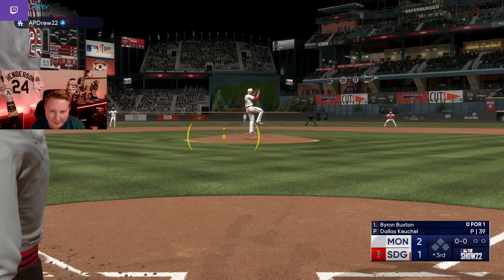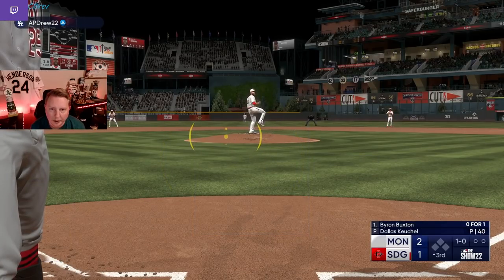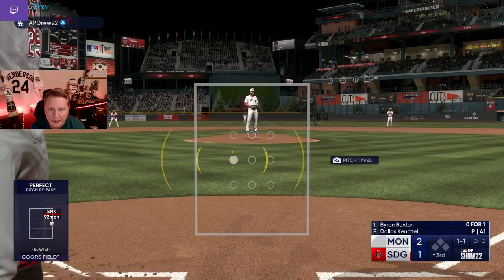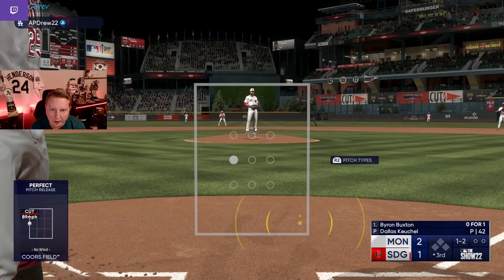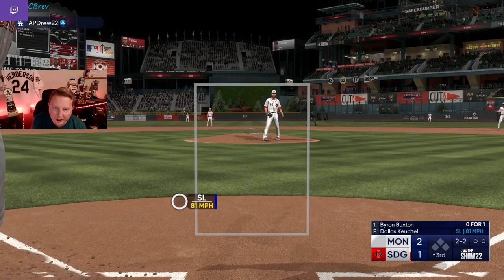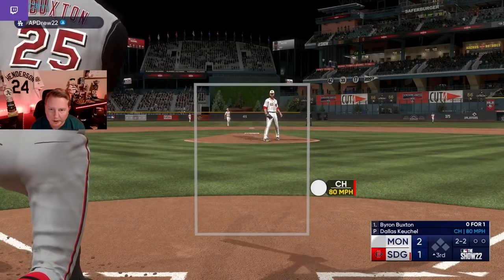First Keuchel — patience, take the game slow. They're not going to give you a whole lot of good stuff to hit early in the count. He's too good at hitting the spots. So we really got to work the counts and try to figure out what he likes to throw when, and then take advantage at the right time. We're looking for this backdoor cutter — it would be great against the shift too. He's tried it a couple times. I'm going to change up away because he hasn't thrown that yet. This is quite the battle at the plate already.